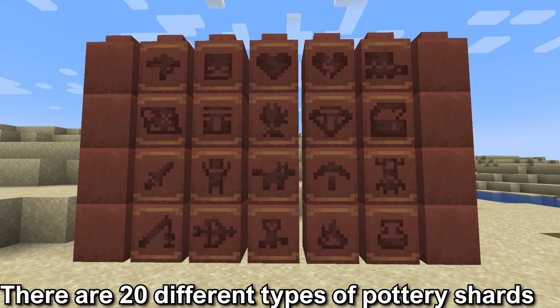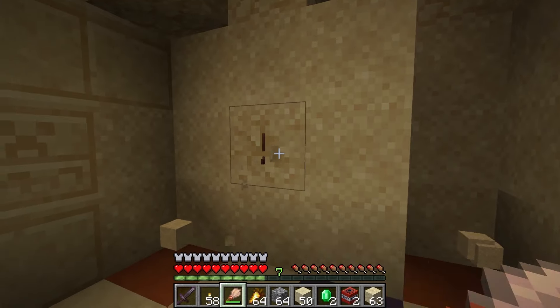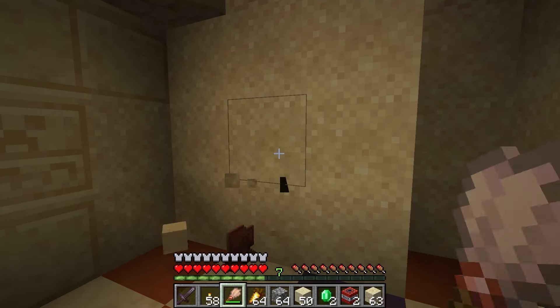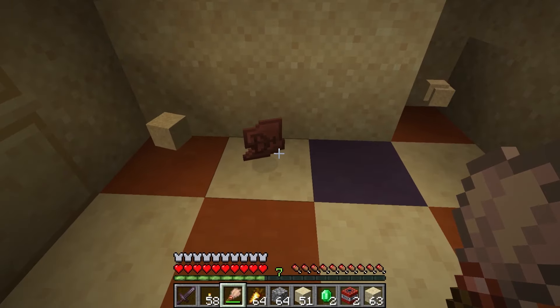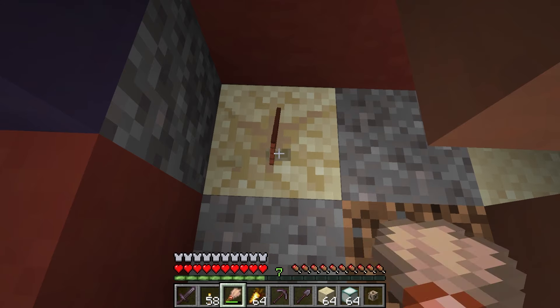There are 20 different pottery shards that will give you a wide variety of options for the look on the sides of the decorated pot. To get the pottery shards, you will have to excavate with a brush the suspicious sand or gravel blocks, and an item will emerge from that block. The pottery shards are one of the possible loot items in the suspicious blocks.